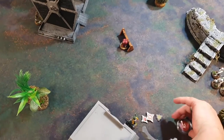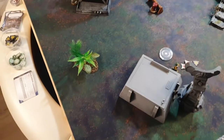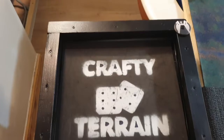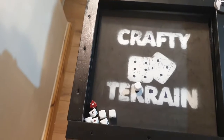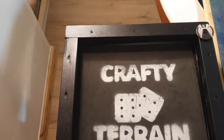Bossk uses Regenerate: rolls three white dice but blanks out, keeping all four wounds. End of Bossk's activation.